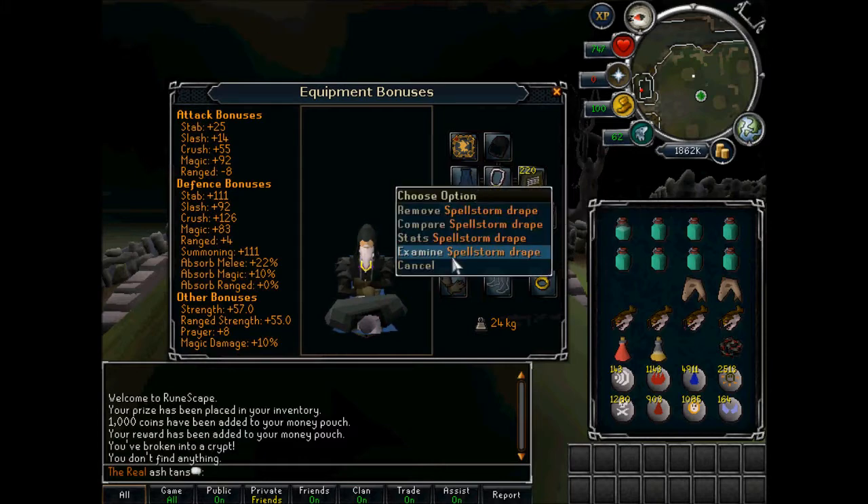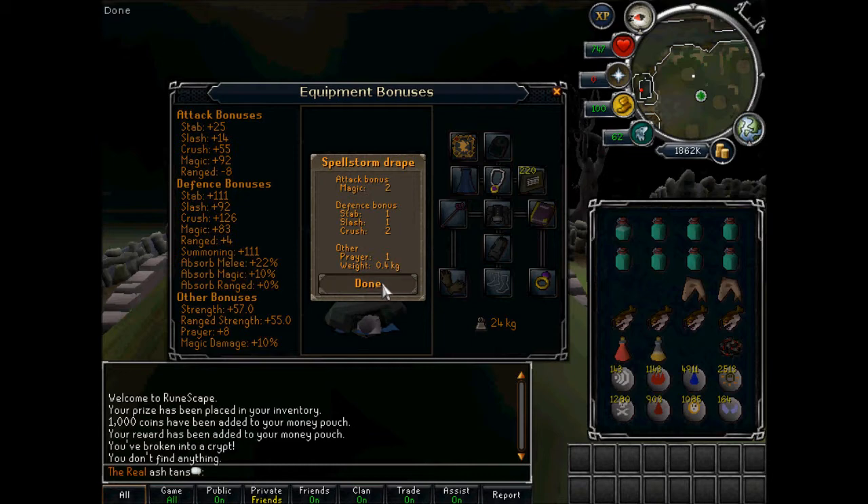Spellstorm drape — I've got Lax, it's my best magic cape.